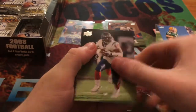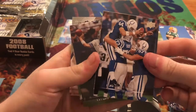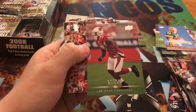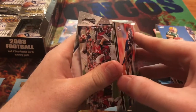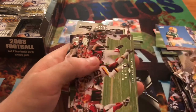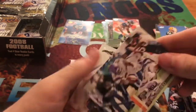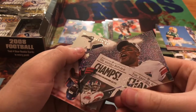D'Qwell Jackson, Cedric Benson, Dallas Clark — I got an autograph of Dallas Clark about a week and a half ago — Anthony Henry, Tony Romo, Antrel Rolle, Dre Bly — Broncos, keeping that one in my collection — Steve McNair, Leon Washington, Brandon Lloyd, Antonio Gates, Wes Welker, Chester Taylor, Shawn Phillips, and Amani Toomer — one of the New York Giants champs.